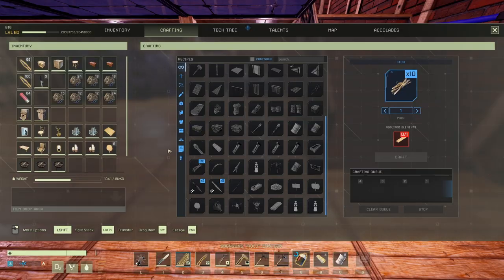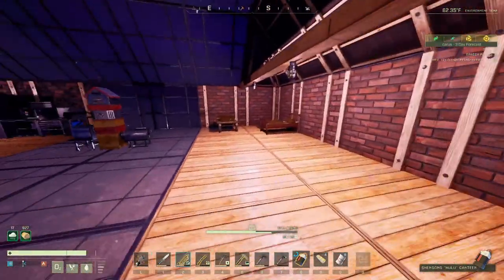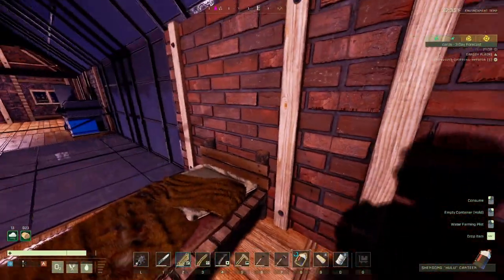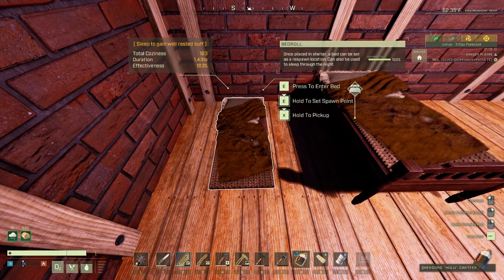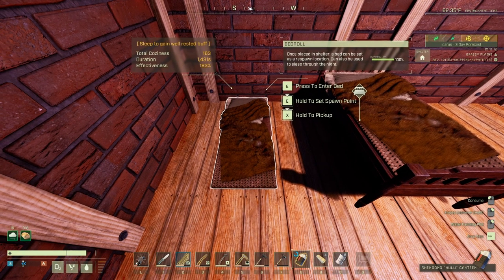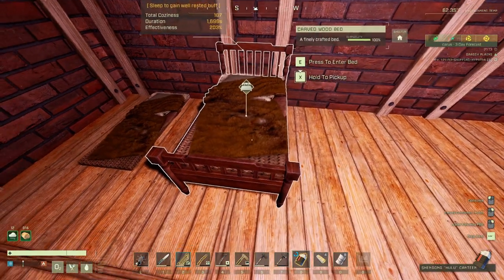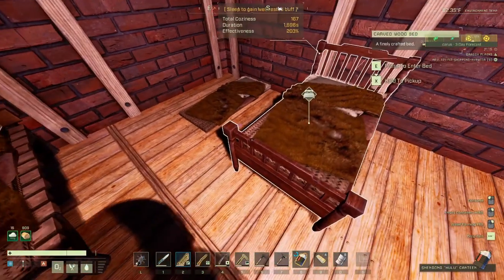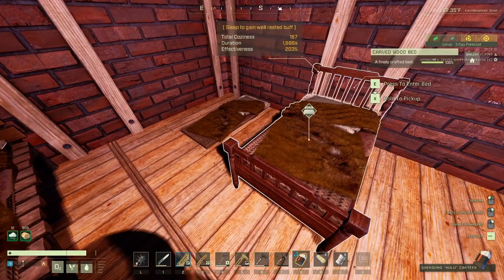I've got a bunch of items in my inventory, so let's go upstairs. I'm testing three beds here. Sleeping on the floor gives a total coziness of 163. Sleeping in the basic bed gives 167 — just a little more. I was expecting a bigger difference in duration, to be honest.